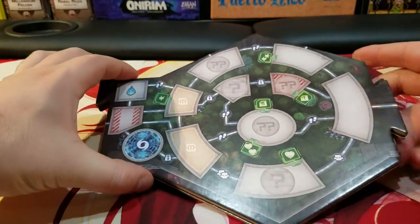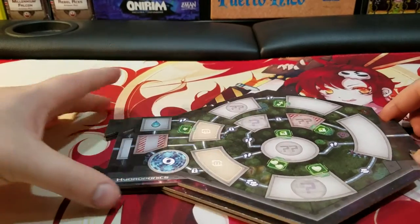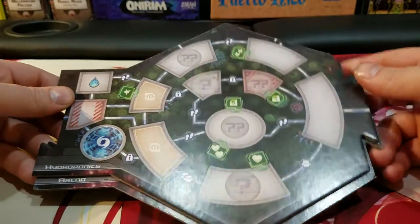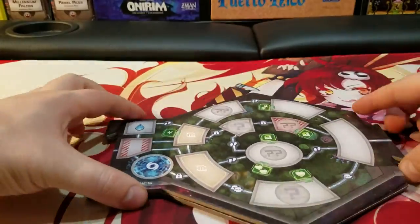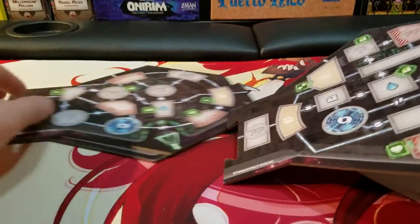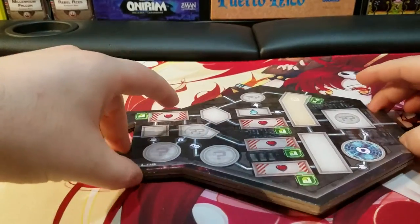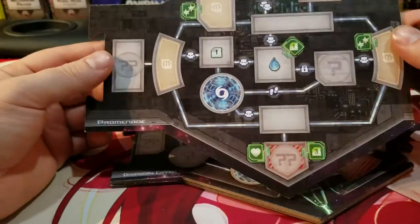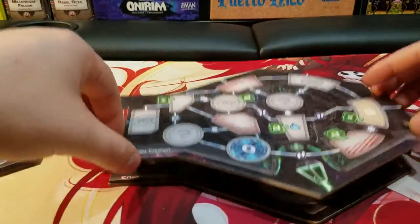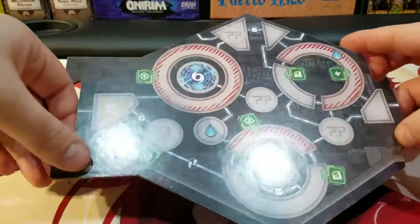Here is the board, and this is the main difference you'll see. You can see that these are cut like puzzle pieces and are actually double-sided, which makes the board modular. Each game can be significantly different than any other game based on the modules you decide to put in there, because each one has different options and paths available as well as obstacles.